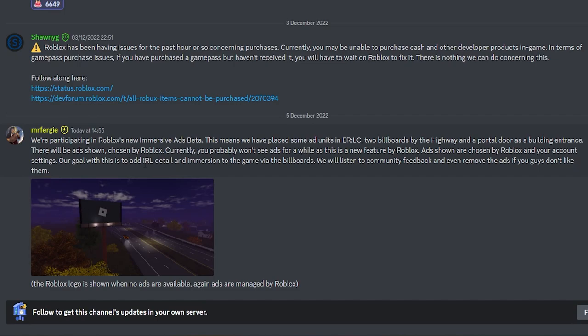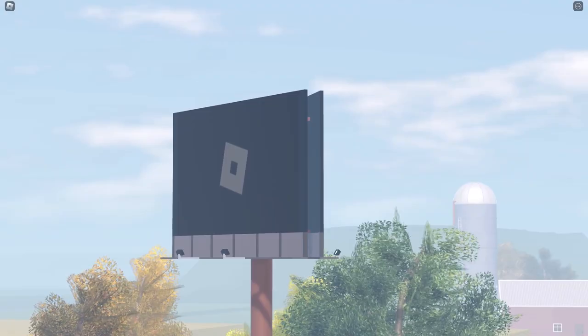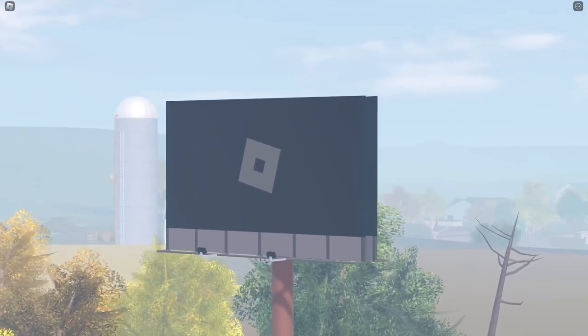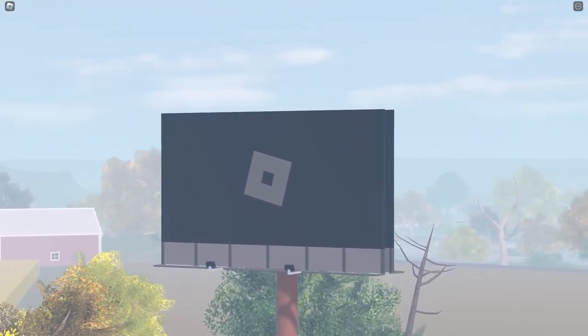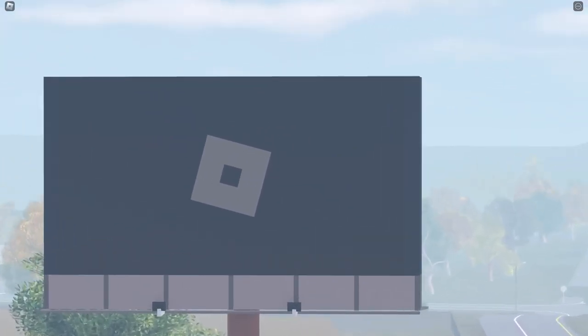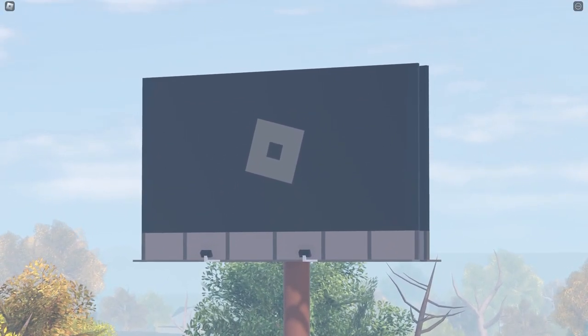It adds a bit of realism to the game because normally in real life you do have billboards on the highway. And if everyone doesn't like it, the EOSC devs can remove it, but it's something nice to try and I personally do like it. I've just been talking with Mr. Fergie and unfortunately at the moment you cannot sponsor your own game or your own thumbnail. So basically I can't upload a picture to Roblox, put in 10,000 Robux and have it come up here. The ads are chosen by Roblox specifically, and I think it's only a couple of games that get their ads in-game at the moment.